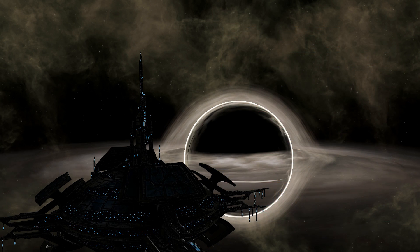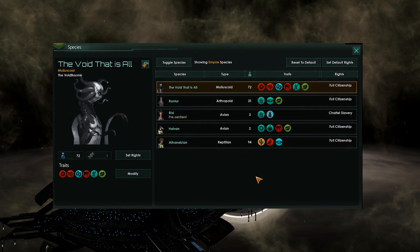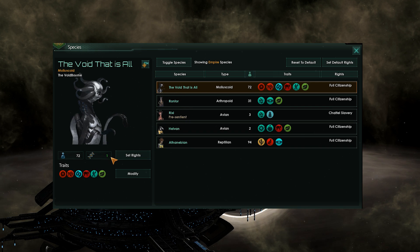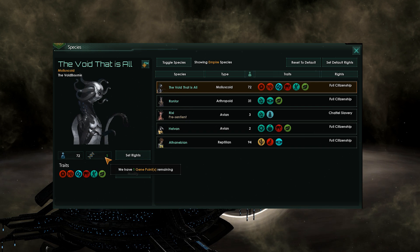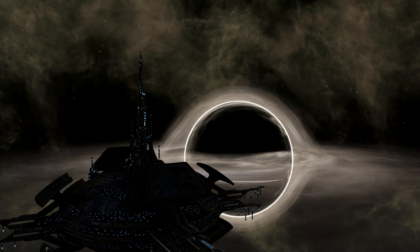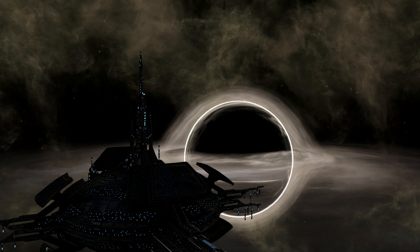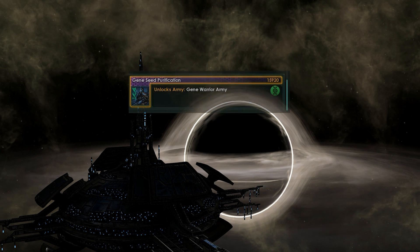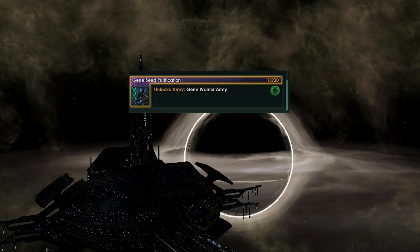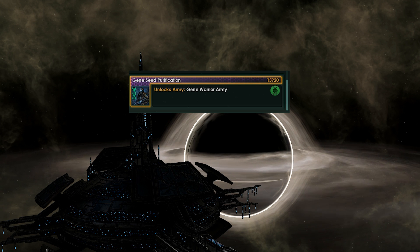It will give you two additional trait points that you can play around with in the species screen. Obviously, this will give you a grand total of three trait points to work with, including the one that you get from Genetic Tailoring. In addition, you will now also get access to the Gene Seed Purification technology, which when researched allows you to build Gene Warriors.